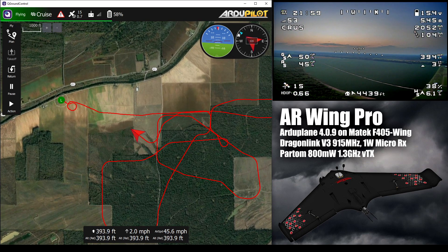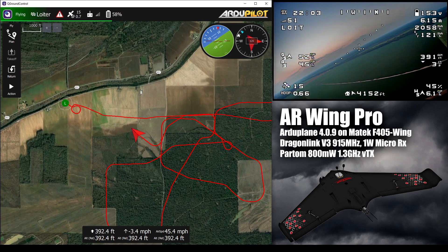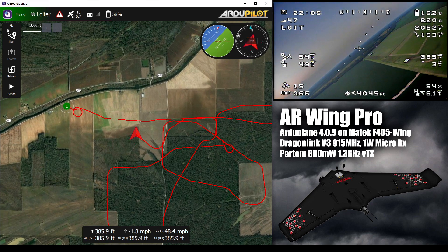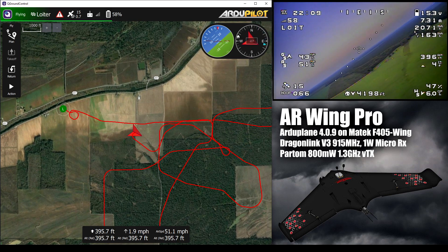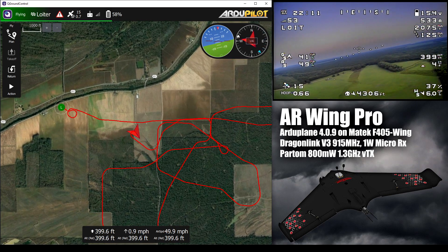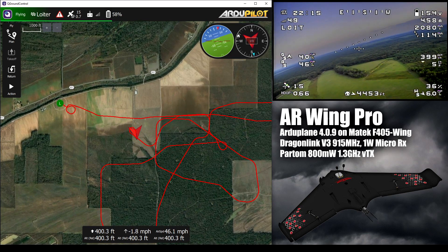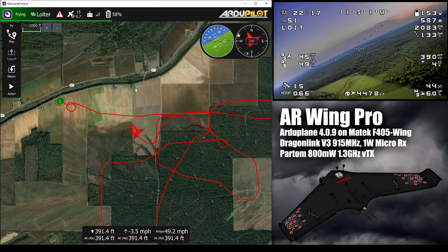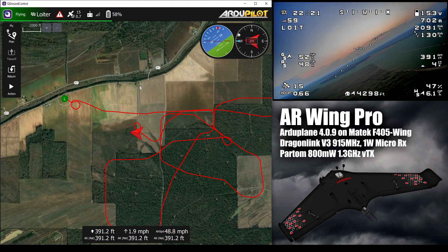I want to do a loiter — I believe I have flight mode 5 set to that. Yeah, loiter flight mode. I just want to let the airplane loiter for a little while out here and see how well it handles that — how well it holds its altitude and position while I burn off some of this battery and wait for darkness to set in.